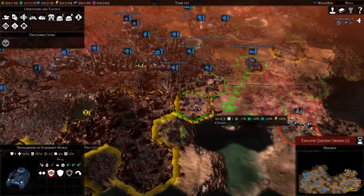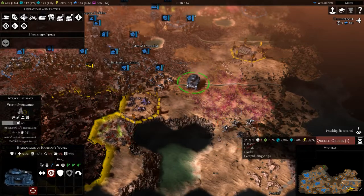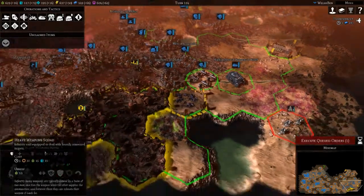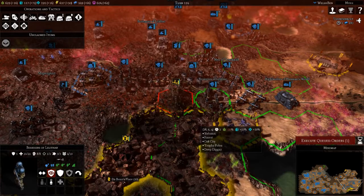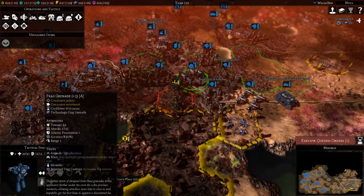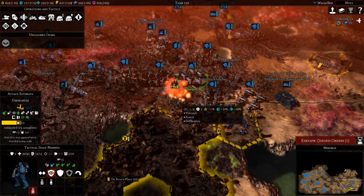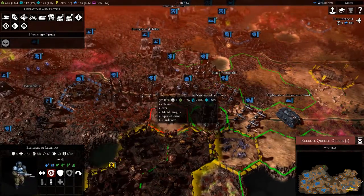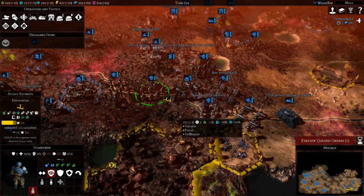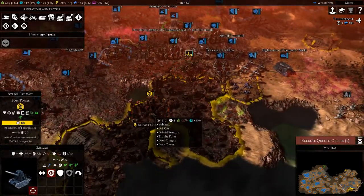We could use the predator — nope. So we'll advance the predator and may as well hit these stingwings then. 2.9 if we use crack grenades, 3.7 frag grenades, 4.3 — it's actually better to use frag grenades, which we'll do then. 2.1 if you use frags — 3.1. Artillery, let's hit the city as well.